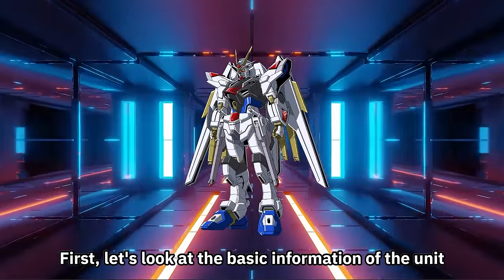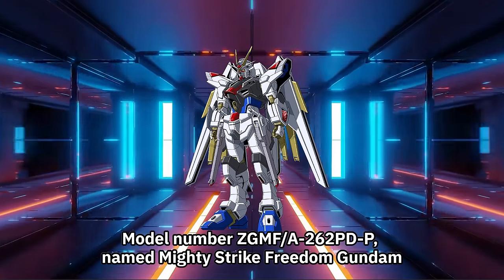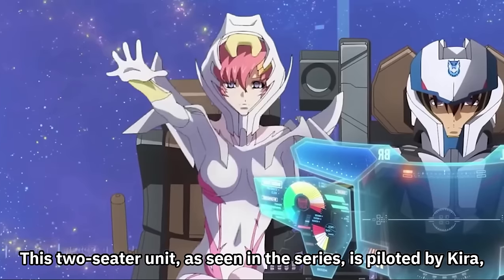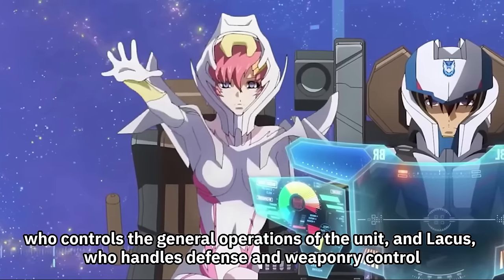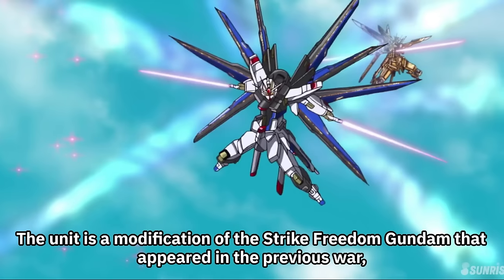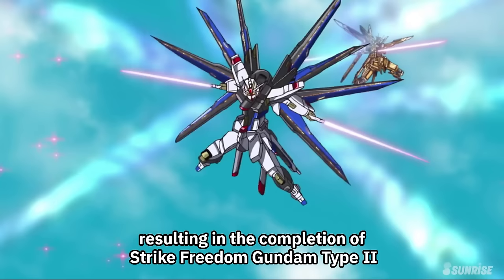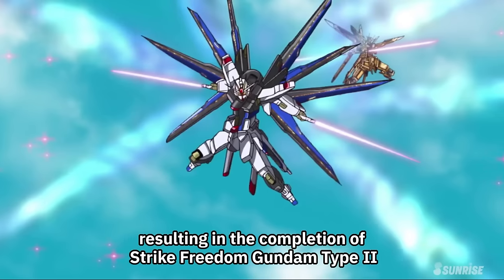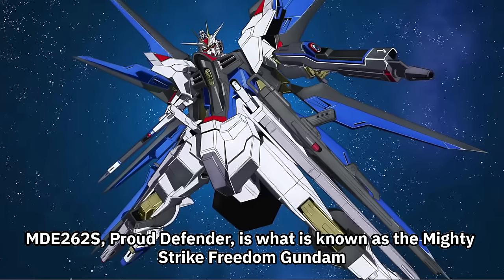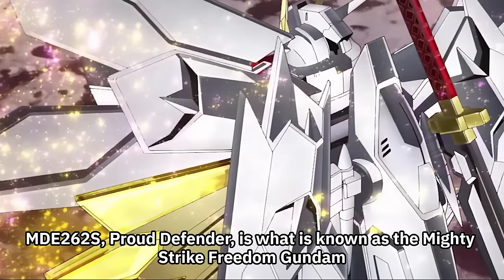First, let's look at the basic information of the unit. Model number ZGMFA-262 PDP, named Mighty Strike Freedom Gundam. This two-seater unit is piloted by Kira, who controls the general operations, and Lachis, who handles defense and weaponry control. The unit is a modification of the Strike Freedom Gundam that appeared in the previous war, resulting in Strike Freedom Gundam Type 2, with its back parts replaced from the conventional wing unit to the new wing called MDE-262S Proud Defender — what is known as the Mighty Strike Freedom Gundam.